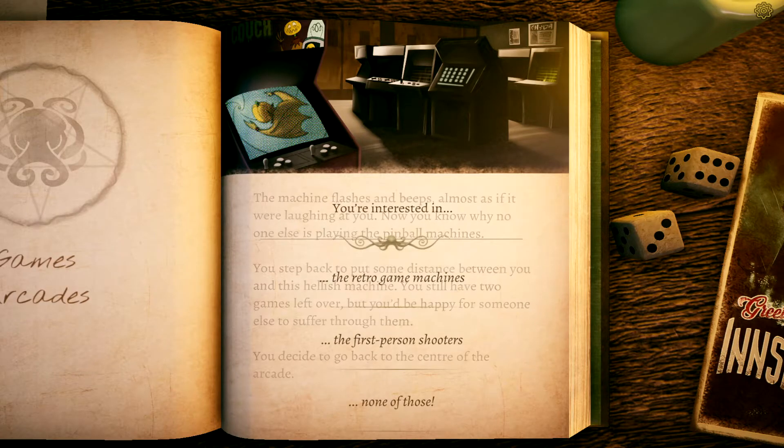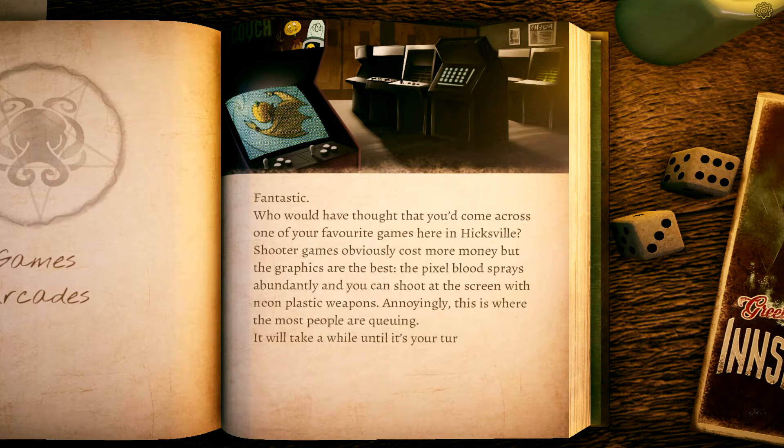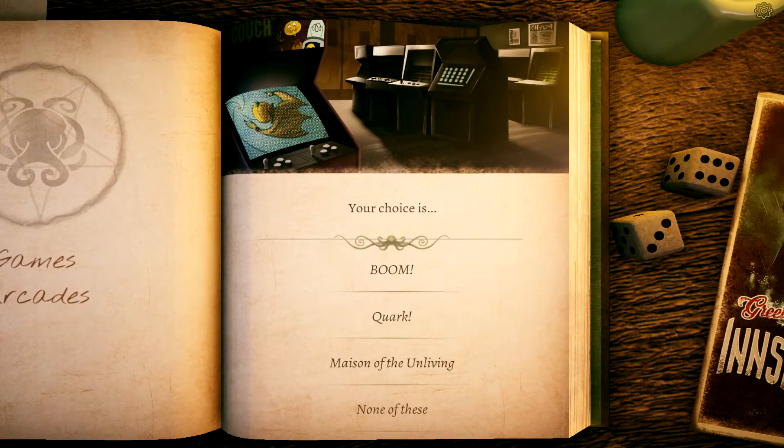Let's try the first-person shooters. Who would have thought you'd come across one of your favorite games here in Hicksville? Shooter games cost more money but the graphics are the best — pixel blood sprays abundantly and you can shoot at the screen with neon plastic weapons. Annoyingly this is where the most people are queuing. You choose Mason of the Unliving.